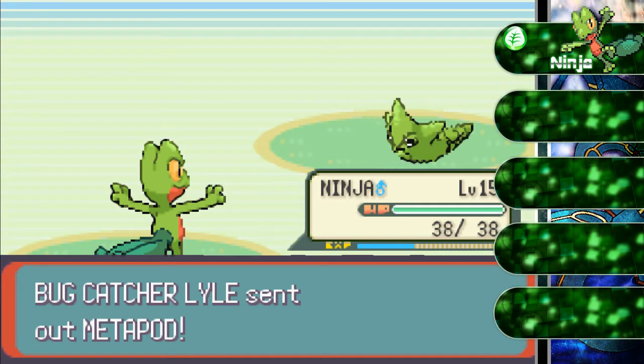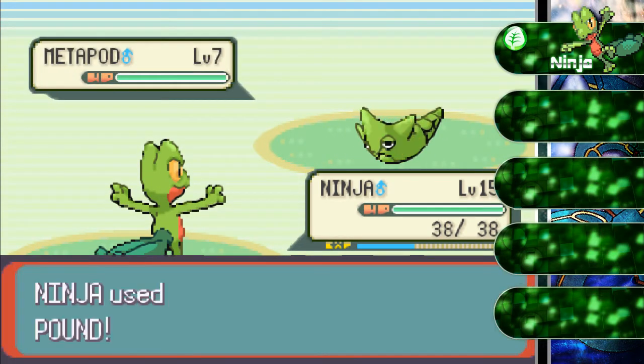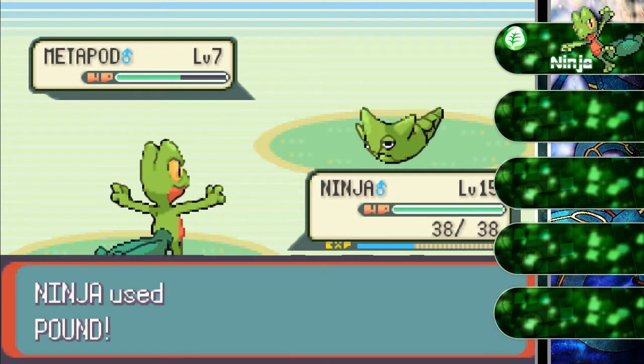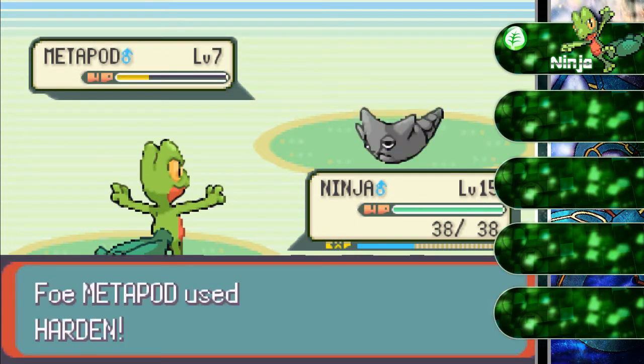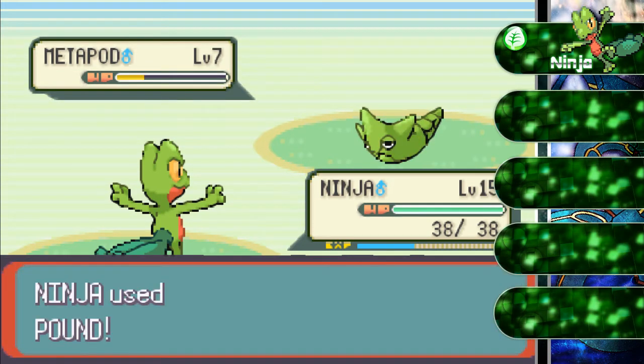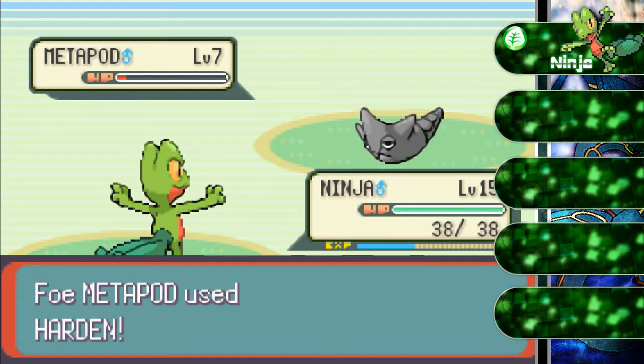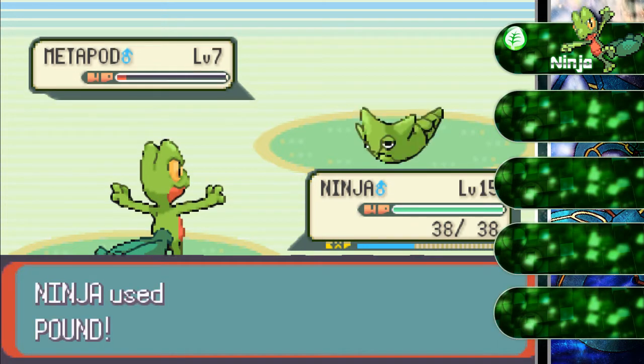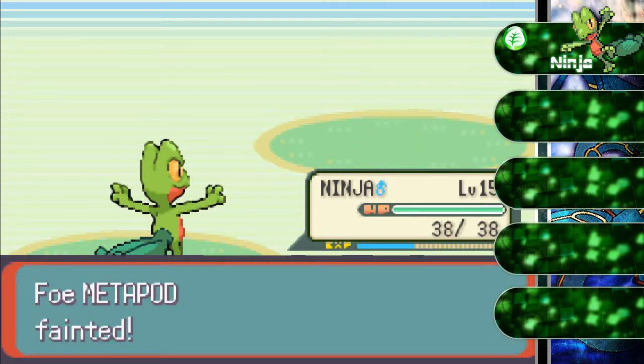Here's a Metapod at level 7. No problems whatsoever — we can easily take it out with a Pound, as long as we can take it quick and not waste our PP. We're just gonna try to go through Petalburg Woods as quick as possible, just so we can get into the next area as fast as we can, so we don't have to worry about the woods for a long time. We took out the Metapod.